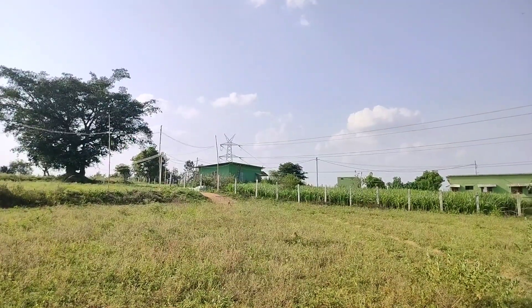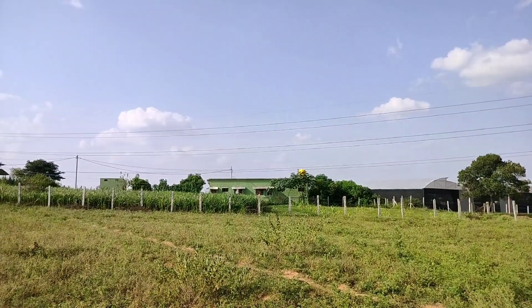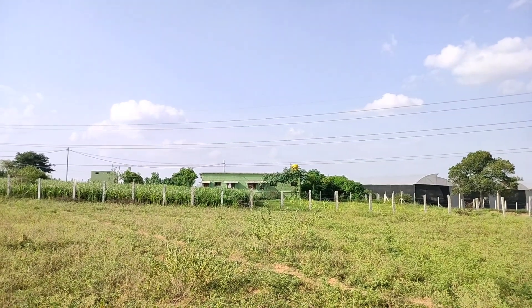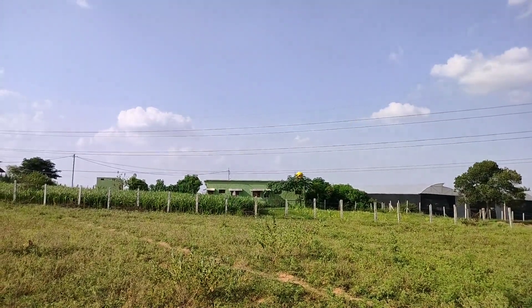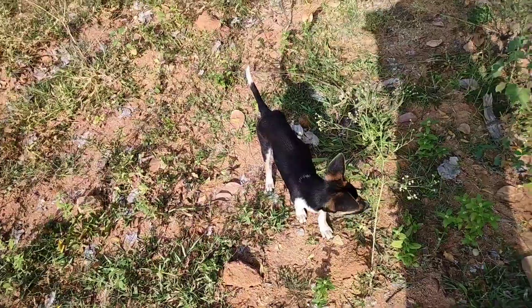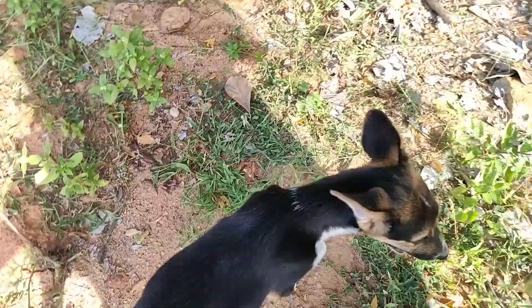That is the back of my kuti just there, and that is the sala where we eat — the dining hall. Actually, that's the back of the three kutis on the temple; the middle window is the temple where you hear the chanting coming from. And here of course is Tom Tom, come to see what I'm up to — you follow me around everywhere, don't you, Tom Tom.